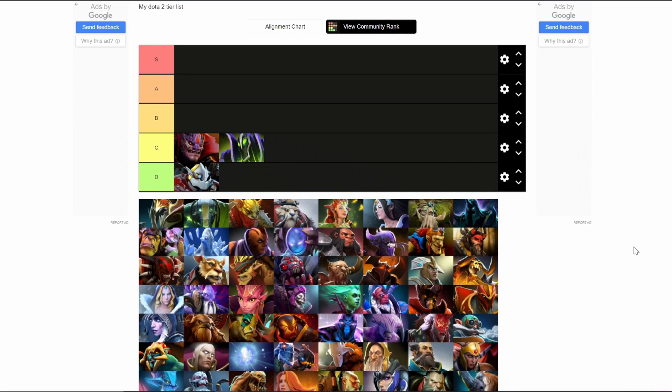Next we got Lion and Rubik in tier C. These two heroes are great position 4 heroes to trade skills and right-click when playing alongside the offlaner. Finger of Death is a huge skill to nuke enemies and secure kills. Rubik's Fade Bolt is good to secure the range creep, and his Spell Steal ability is one of the best in the game.